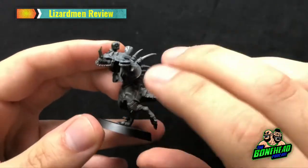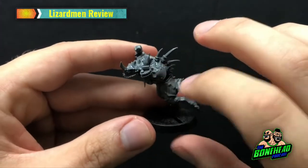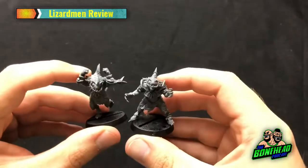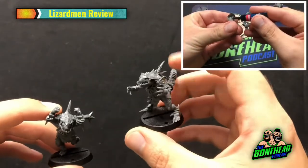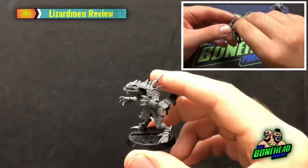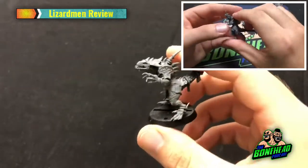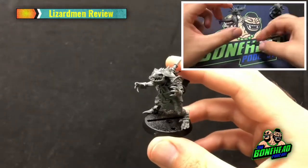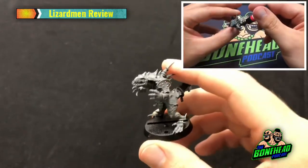I'll probably clip some off just to make them look a bit more variable. This model is one where you can play with the arms to give a different pose — really nice. I've got a second one here that I've built up; I'll show a time-lapse in the corner. They're quite simple to build. I built the Nurgle team on holiday and that was actually quite straightforward — these guys are just as straightforward. So you're not looking at elf level — there are some small pieces, but they fit together really well. This is a brilliantly designed kit.